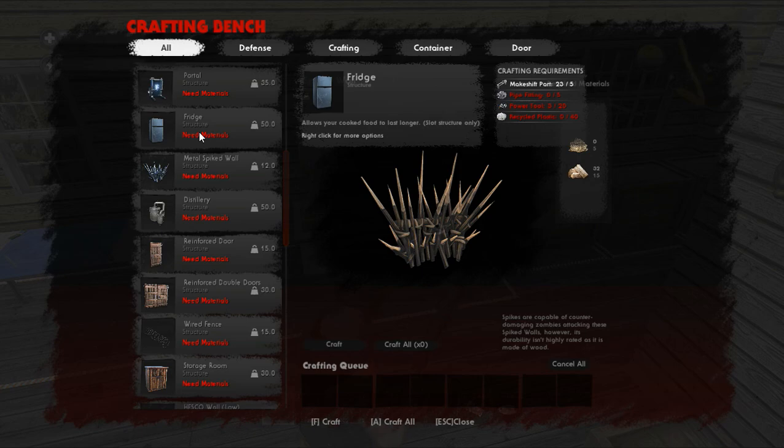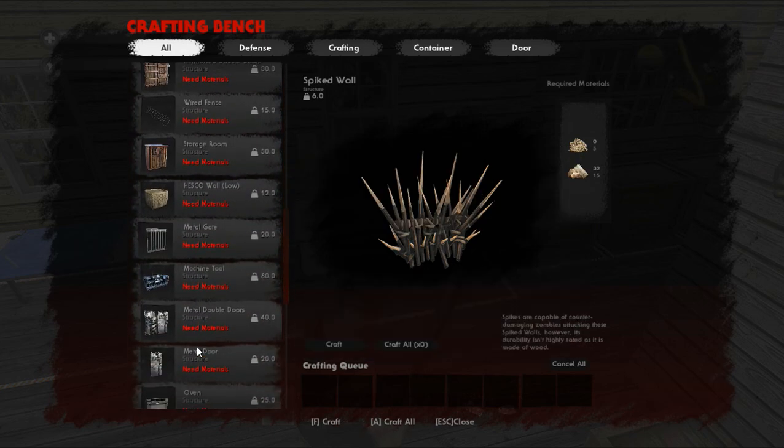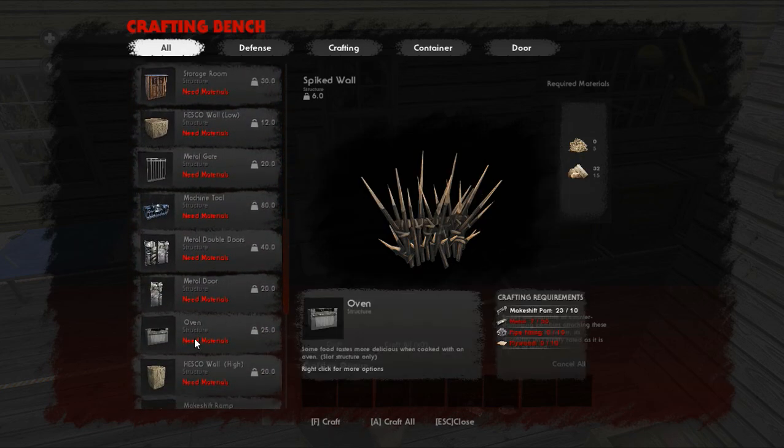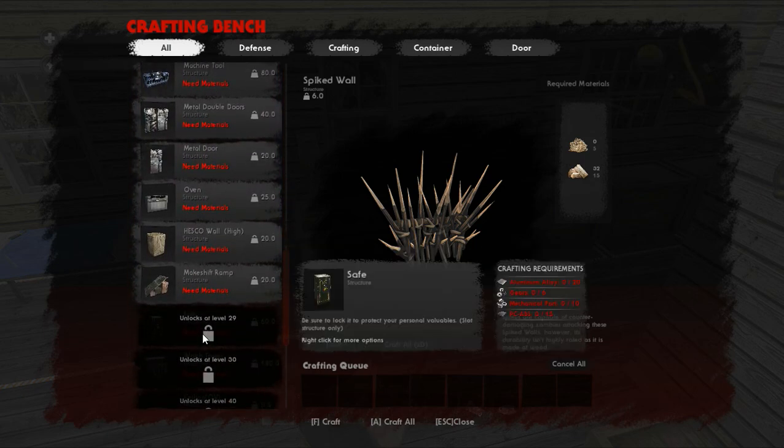I'm telling you guys right now: if you have the oven unlocked and have not made the stove yet, skip it. You can go straight to the oven — the oven unlocks more stuff for you to make anyway, and it only takes one slot. You don't have to worry about that and can save the other slot for another refrigerator. The stove is a small slot structure and the oven is a medium, so you can save the other structure slot for a fridge or even a storage crate — completely up to you. So what we're going to end up doing is making the distillery, the medicine bench, a refrigerator, and the oven for the other shelter.